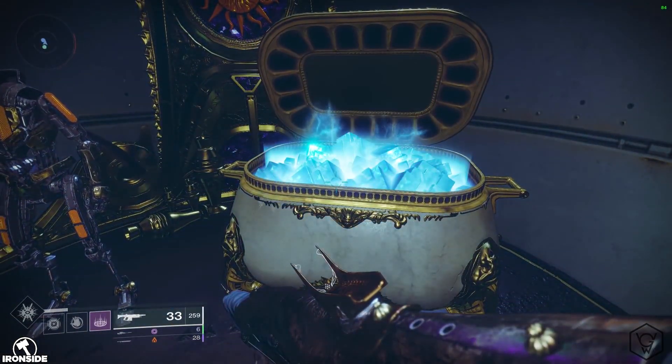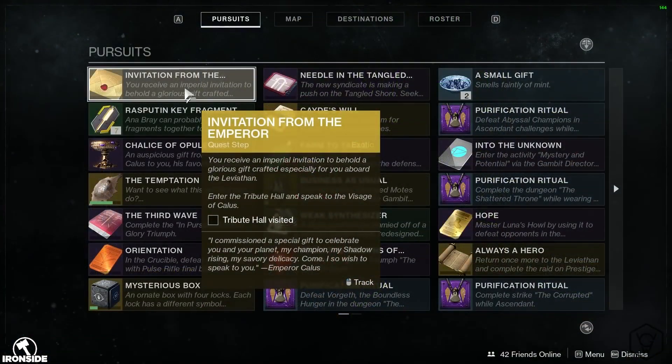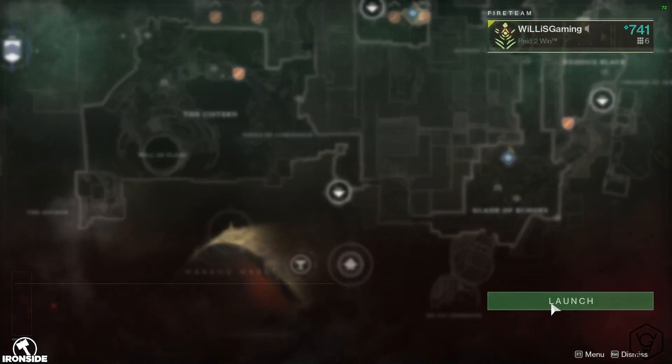Just like normal, to start the quest — or if you don't know how to start the quest — you need to head to Nessus, head over to Werner, and open up the chest. You'll then be given the start of the quest. You then need to head to the Tribute Hall, which is right next to the Menagerie.